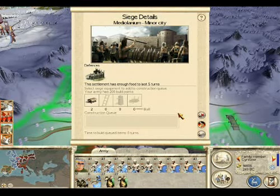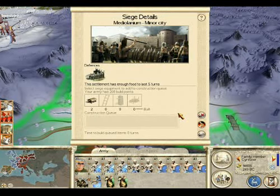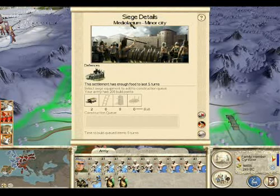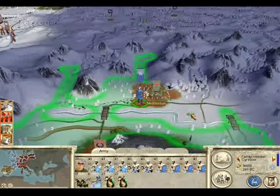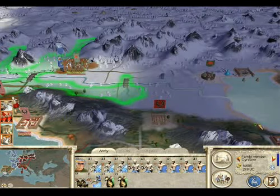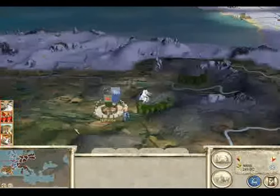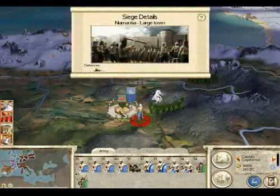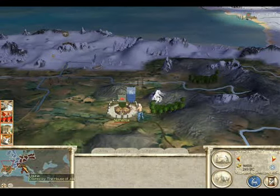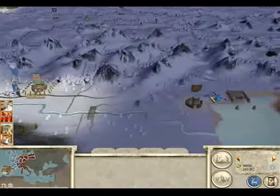Hey guys, this is the Duke of Canada and this is part 11 of Rome Total War, the Britain campaign. I'm attacking Medallonium — the city just north of the Juliet Romans — and I'm getting ready to attack it. After that I'm going to take Pneumantia by assault. I might show it, I might not, and then I just need to build up forces and go straight to Pat Veaton.